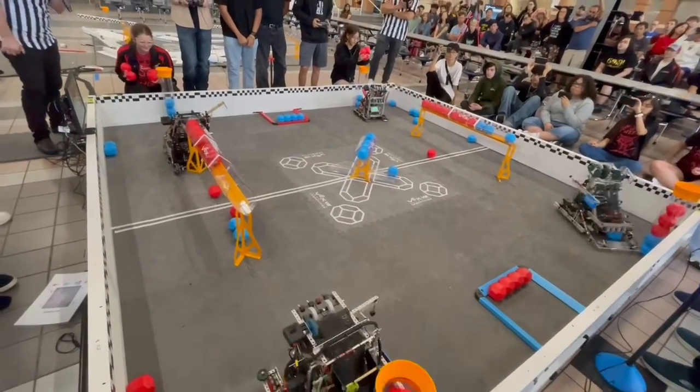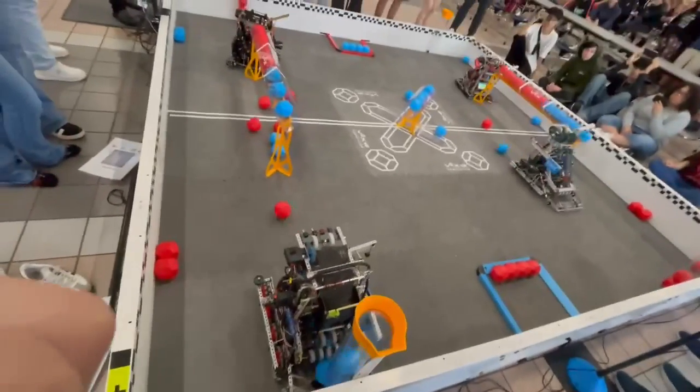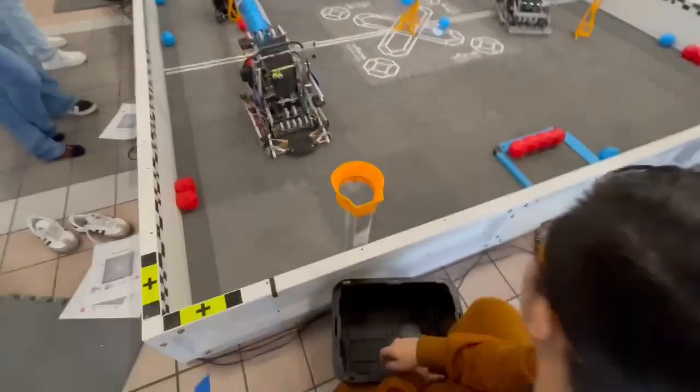Now it looks like all robots are right there. Blue is the key, versus trying to get their loader into control of that combo. Red is going to add one — looks like they're going to drop there, just protect that.